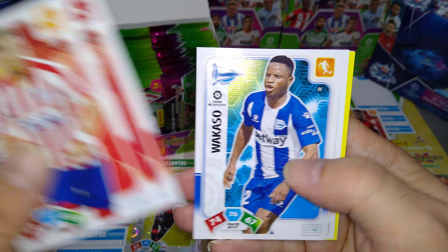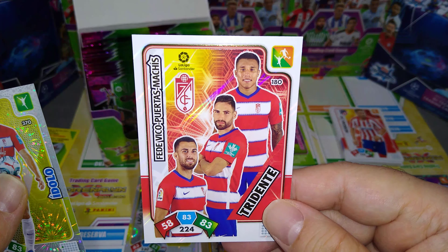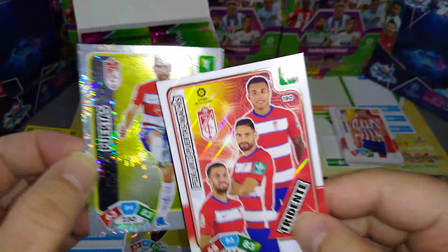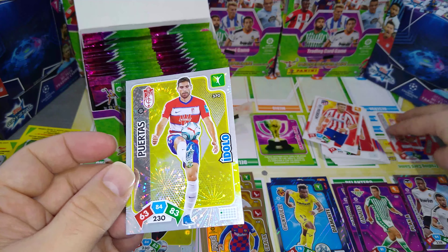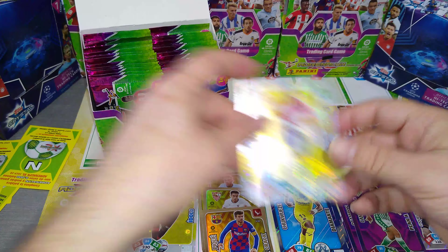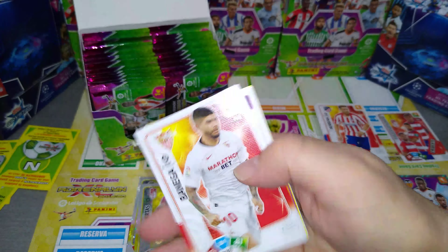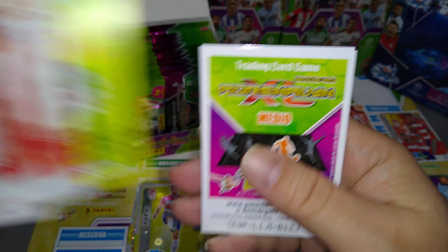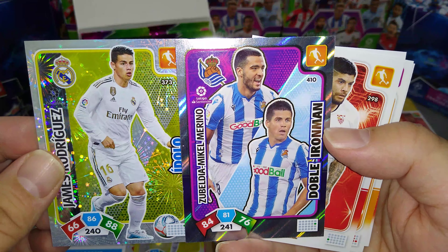Herrera Atletico Madrid, Nunez Bilbao, Wacaso Alaves, Kika Garcia for Eibar. Two special cards — we got a trio for Granada, and an Idolo Puertas for Granada. Here's the badge. Banega, now at Valencia, Sandro, Valladolid, Campos Sevilla. We got an Idolo James Rodriguez and Double Ironman for Zubeldia and Mikel Moreno at Sociedad. Showing you the effects of the cards.